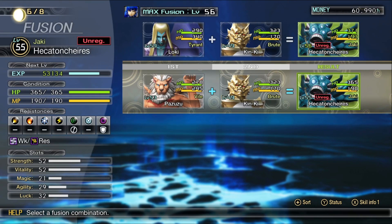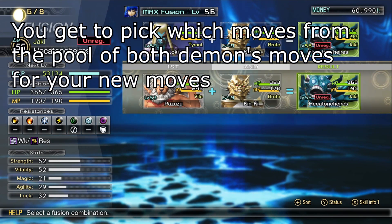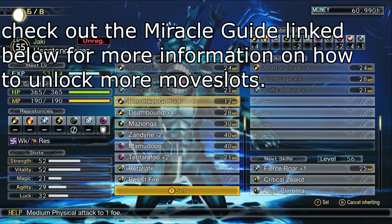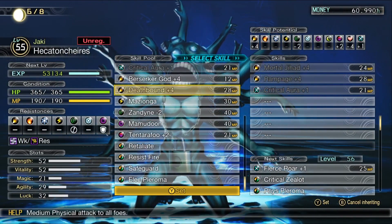There are a couple of things to keep in mind when fusing. The first is that the result of the fusion will inherit most of the moves from the demons fusing into it. There are some exceptions though, with some demons having race-specific moves, so keep that in mind as well.